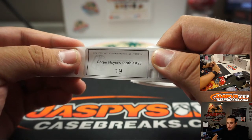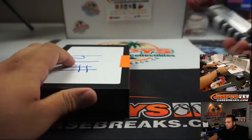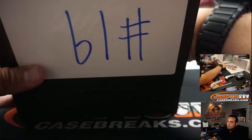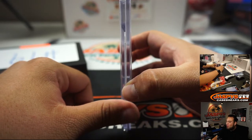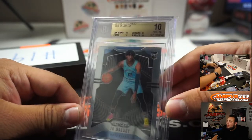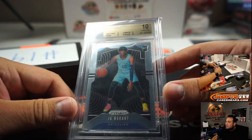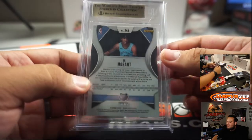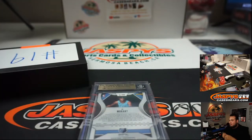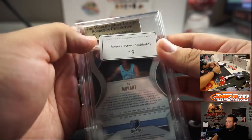Roger, you're up next — you're the first one to start off from OpticBlaster23, box 19. 2019-20 Panini Prism Ja Morant Pristine 10 — everything a 10 but the surface. This could have been a black label. There you go, Roger. Nice.